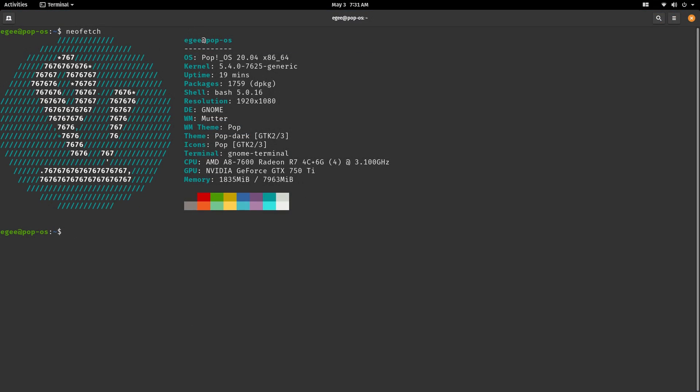In Neofetch we see that this is Pop!OS 20.04 with kernel version 5.4 and 1,759 packages installed. We've got Bash 5.0, GNOME with Mutter, and the theme all around is just Pop.